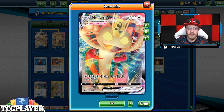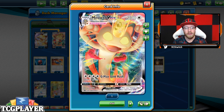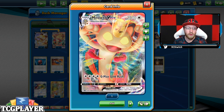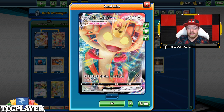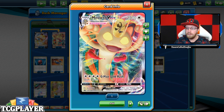Certain V cards like Meow V with his V Max that you see right now on the screen have already been released, not only in the online version but also the IRL version, like the oversized promo with the regular one. Of course there are two Zacian V and Zamazenta V oversized promos, but they are not released as the smaller playable versions. We only got this fantastic Meow V and V Max.